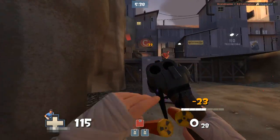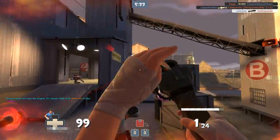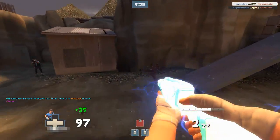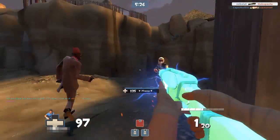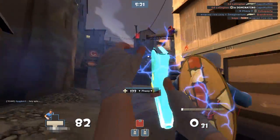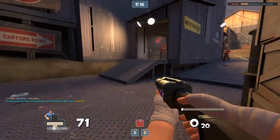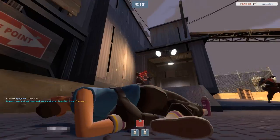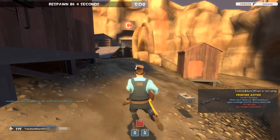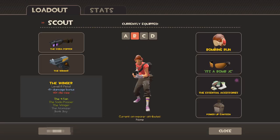This guy has the Scattergun so he's going to kick my ass — he's also moving around like a really good Scout. These weapons are really not that great; you're just going to get stomped on by any Scout that has actually decent weapons.